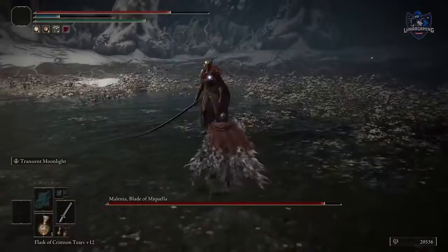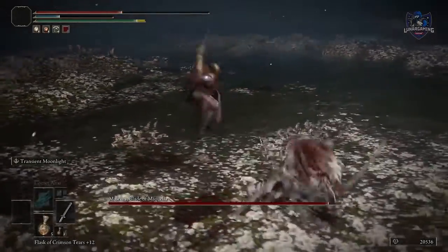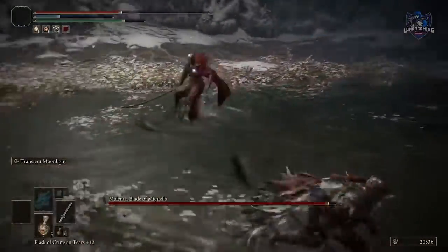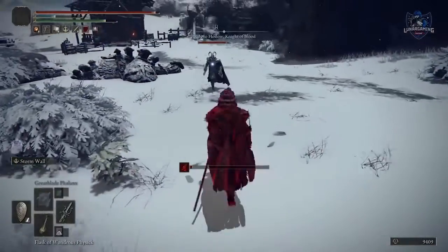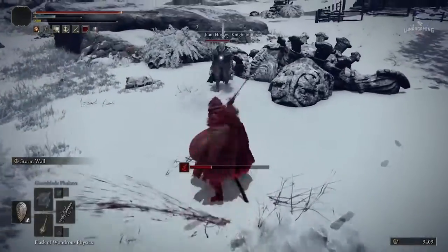Sometimes it's easier to run away from an enemy attack than to dodge or parry, especially if you want to keep a distance from the enemy. Keep a shield with 100% damage negation on you — it's handy for super tough boss fights, especially ones where avoiding attacks is really tough.